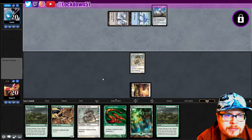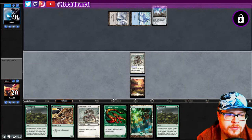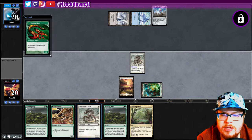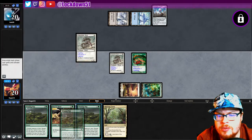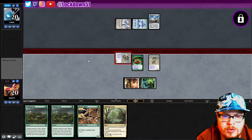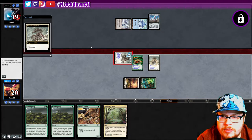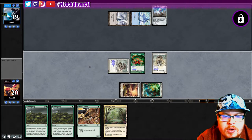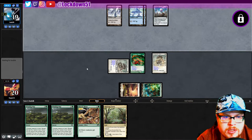Let's go, cool cool. Thriving Grove — we'll get to you, we don't need to put you down yet. We just want to pressure pressure pressure, but it does help ensure we can play this Winding Way and get set up with whatever we draw. If we draw Winged, cool — if we draw some red, cool. Ideally we want to hit a Winding, but we'll see. Probably just go lord next turn.